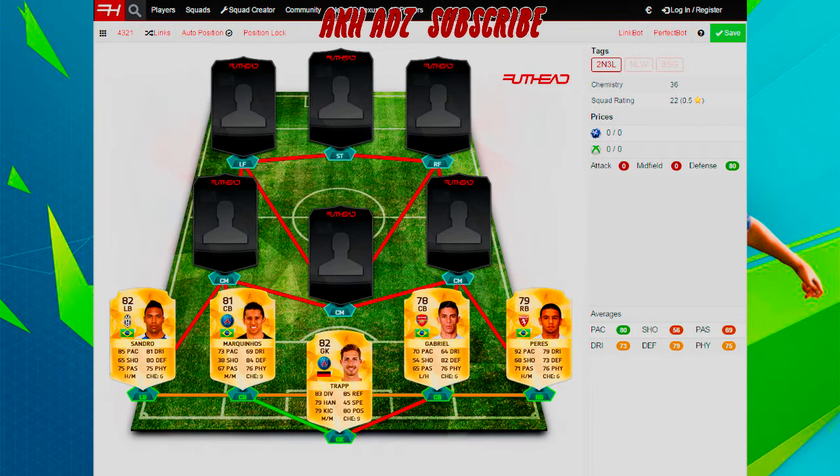First we have Trap. The reason why I love Trap is you can use him in a hybrid team or an abundant league team, so you can use him for either. He's good for a fitness team because goalkeepers don't need much fitness. He has 8 handling, 8 diving, 8 reflexes, 9 speed, 7 handling, 7 kicking, 8 positioning and 45 speed, so to me he's a perfect keeper.